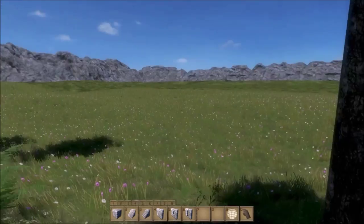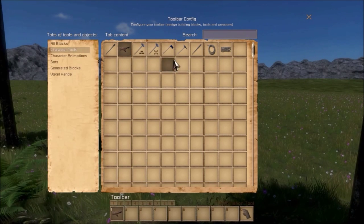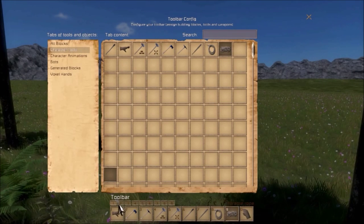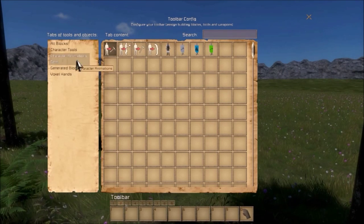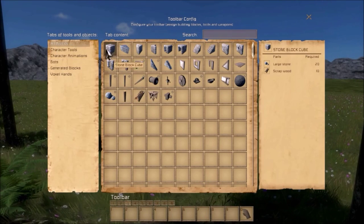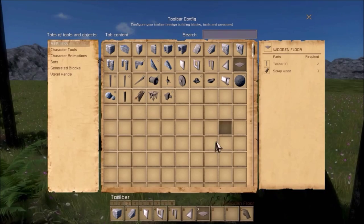Now the first thing I like to do is to clear my toolbar and replace it with the character tools. So let's put the manipulate tool down, my axes and hammers and just the rest of the stuff. Using Shift+2 we can change to the second toolbar and let's put our bot commands down there. And using Shift+3 we can change to the other toolbar and we're putting our building blocks here.